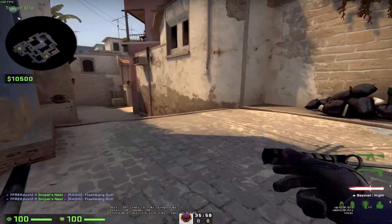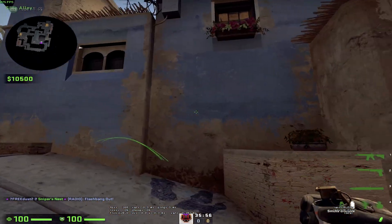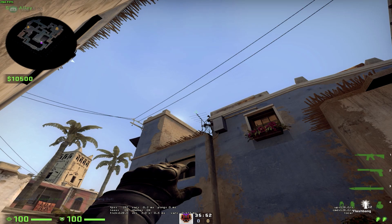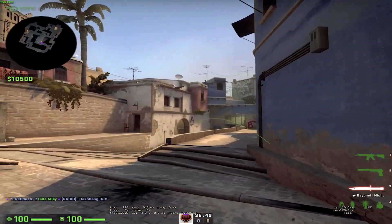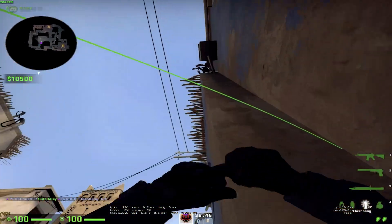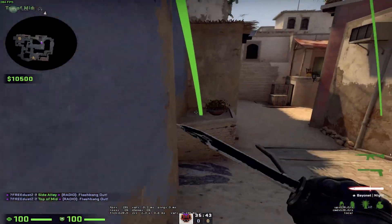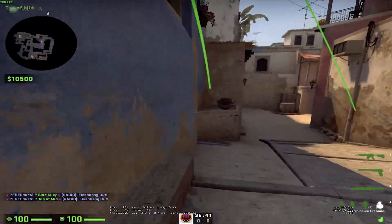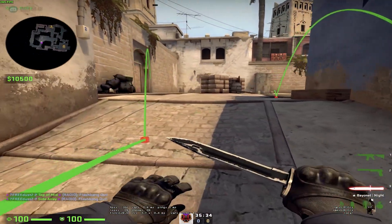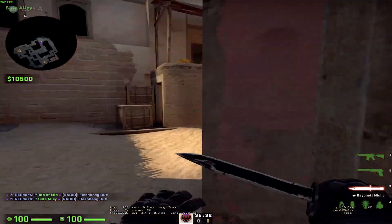Moving on to mid: if you're playing on the terrorist team and you want to flash the window guy, this is a pretty good flash to do it — the window guy will be blinded. You can also throw a pop flash over here. I see a lot of people throwing flashes like that, and I mean it works, but the enemy will probably see it and have time to react.